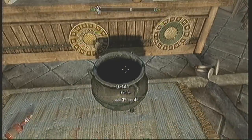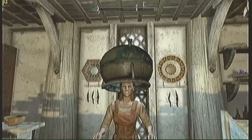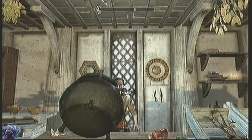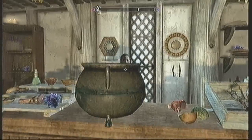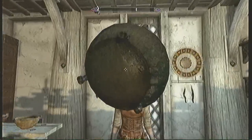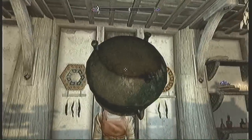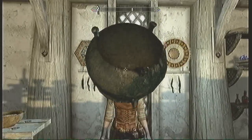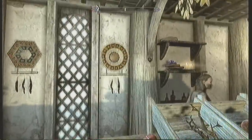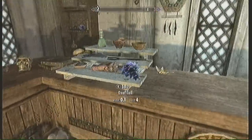I found a problem in Elder Scrolls — you can't steal stuff out of the stores. I found two solutions. The first solution, which I couldn't ever get to work, is to get a pot or kettle from the store, hold A, and put it on top of their head to blind them. But every time I did it they would move, so that didn't work.